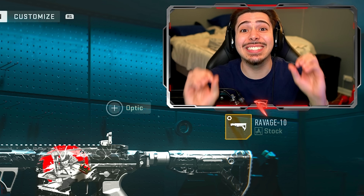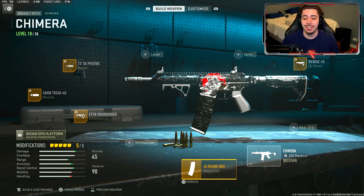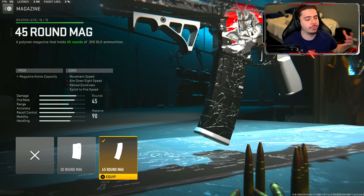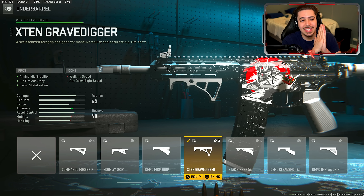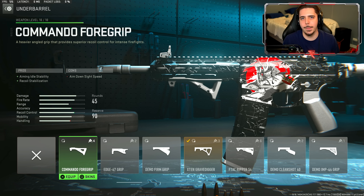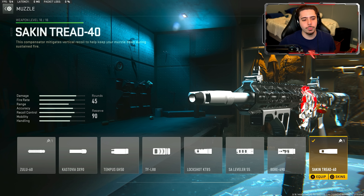Hope you guys enjoyed those gameplays - combined we died less than 10 times, which is ridiculous. Let me give you the best Chimera class setup in Modern Warfare 2. Starting with the first attachment: the 45 round magazine. As I mentioned, a 60 would be nice but 45 is more than enough - helps take out multiple enemies without reloading. The base 30 is just not enough. Second attachment, something different I don't normally use: the X10 Grave Digger underbarrel. Best comparison - it's literally a Commando Foregrip on crack. Very good increase in accuracy and recoil control.